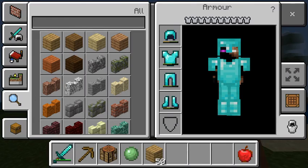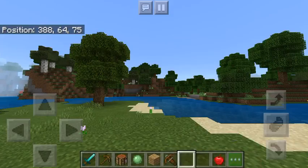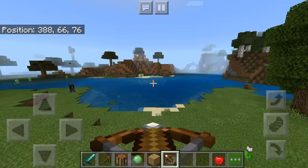It's really cool. They now have crossbows and shields. Look. See, they have a crossbow, literally a crossbow. And it's just like a bow and arrow, basically.